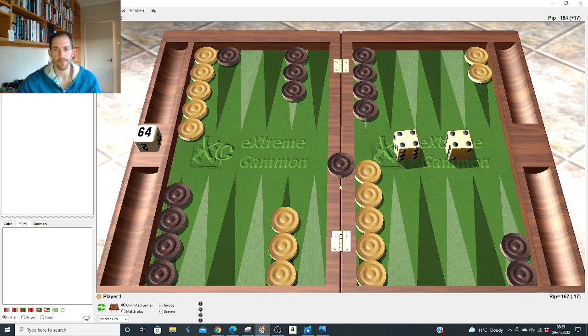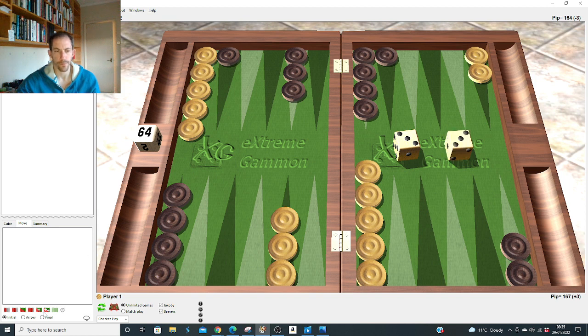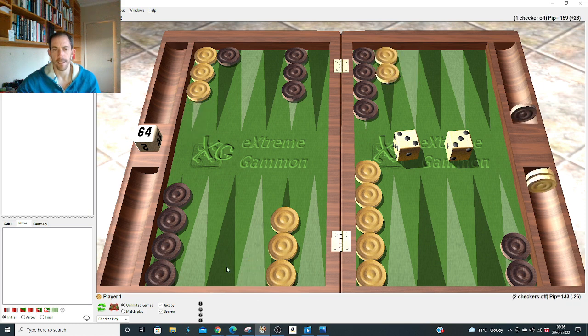With double three after the 2-1 slot: when he has a blot somewhere, it's nearly always right to make the advanced anchor at 21 and then make the five point. The reasoning is he's about to prime you when he rolls 2-1 if you don't hit straight away, so you don't want to be stuck back on the 24. No need to make the whole board. Even though it strips the eight leaving the six point stacked, you've made the anchor and your five point.